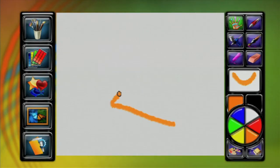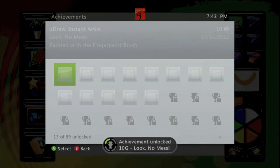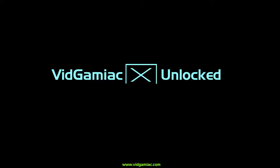Scroll on down to the Party Animal Starter, hit Start to begin, and then just draw something random, and your achievement should pop for a 10 Gamer Score. And that's all there is to it.